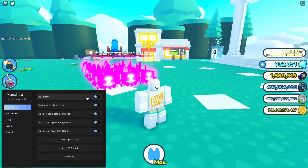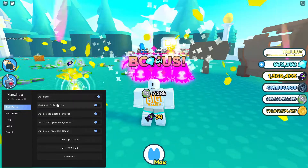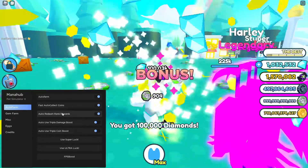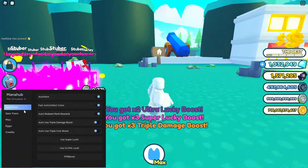Hello everybody, welcome back. Today I want to be showing off this script for Mana Hub. So let's get started. You got your auto farm, fast auto collect coins, auto redeem rank rewards, and auto use triple damage boost. Pretty cool.